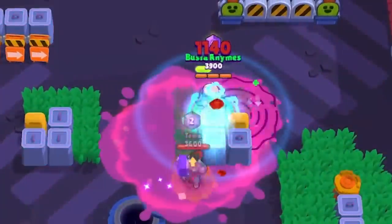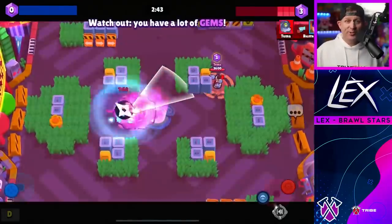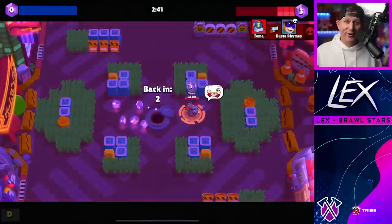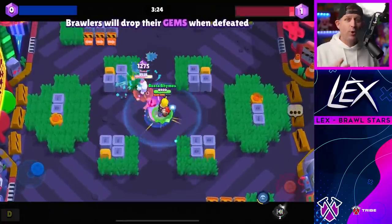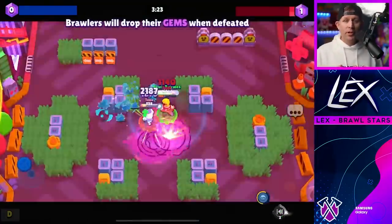He has no way to displace a thrower from the other side of the wall, and their shots ignore his shield — so this one is a hard counter. There is one thing Buster might do: use that Slow Mo Replay gadget to catch a thrower slipping around a wall and pull them close. But otherwise, if you're Buster and there's a thrower on your side, just switch lanes.